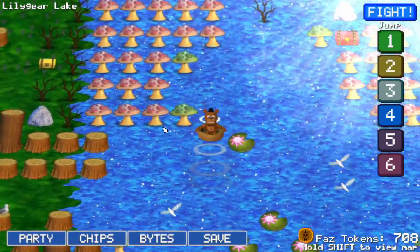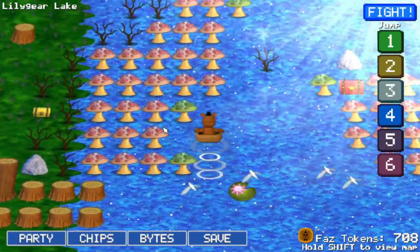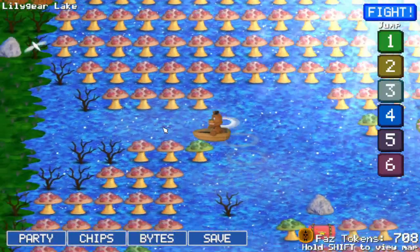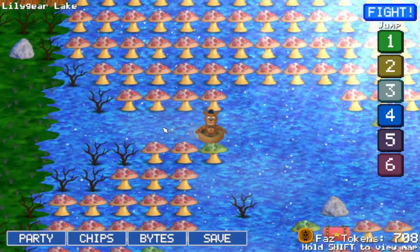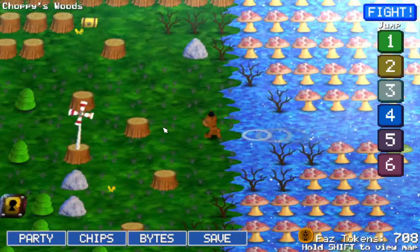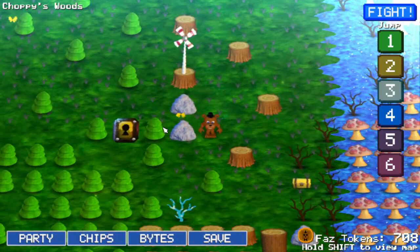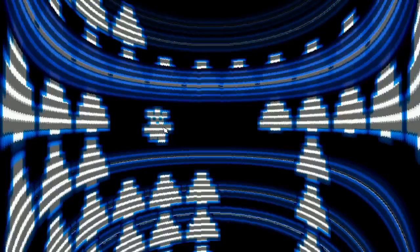So what we want to do is basically go across the waters where the mushrooms are, and then we'll find a path where you can't go up or down. And then we'll just go across that to the left, and then we'll make our way to an area we couldn't reach before. We want to go left a bit, and then go down, and then we'll hit the twigs and go inside — and then we're going to hit another flip side.